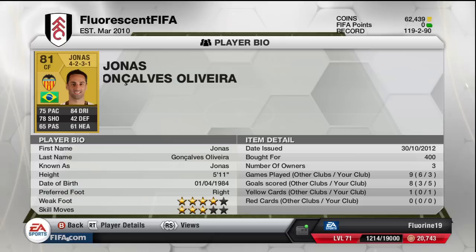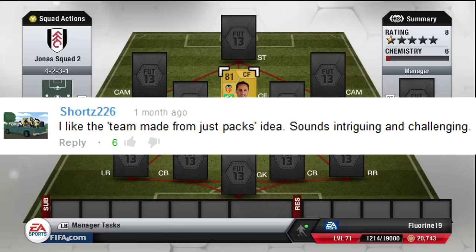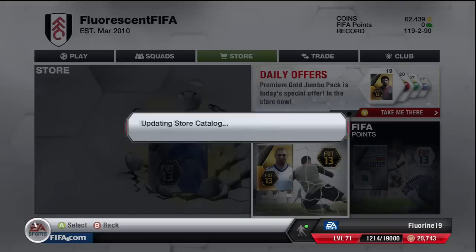Hello folks, fluorescent fever here and welcome to Jinxing Jonas, the series where you guys set challenges for the best player in the game and so far he passes them with relative ease. Can we keep it going though? This is episode 4 and the challenge, which I suggested originally and was taken up by Shorts226, is to build a team entirely from packs and see if Jonas can score within said team.